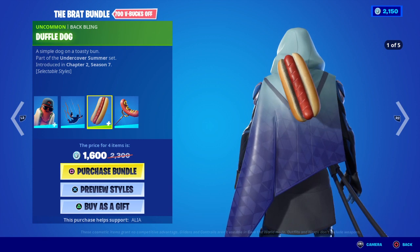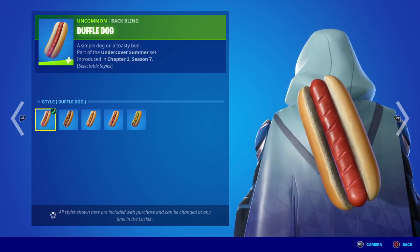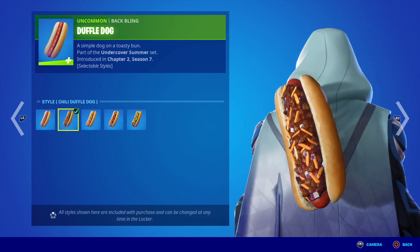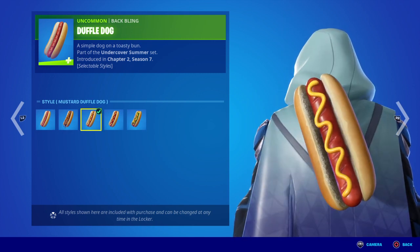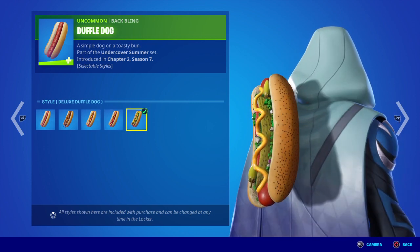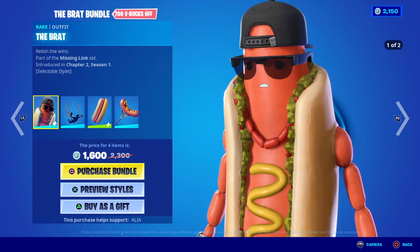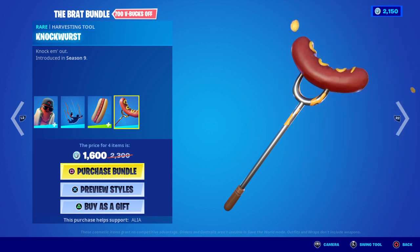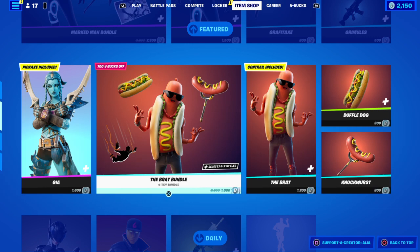Moving on to the Bat Bling, we have the Duffel Dog. A simple dog and a tasty bun — first introduced in Chapter 2 Season 7, part of the Undercover Summer set. Five selectable styles: we have the Base Default Hot Dog, then the Chili Duffel Dog with added cheese and onions, then the Mustard Duffel Dog, the Classic Duffel Dog, and last but not least the Deluxe Duffel Dog — with gherkins, jalapeños, and a sesame seed bun. Moving on to the Harvesting Tool, we have the Knock Worst — a take on Bratwurst, the German sausage. Knock Em Out. First introduced in OG Season 9. I might do a bundle video on this as well.